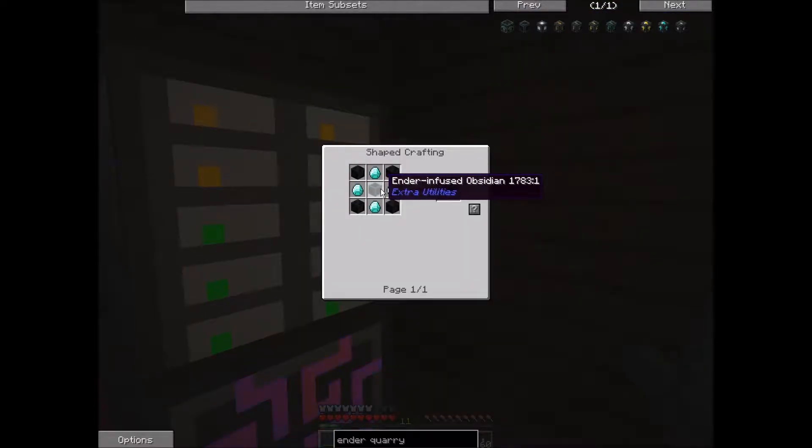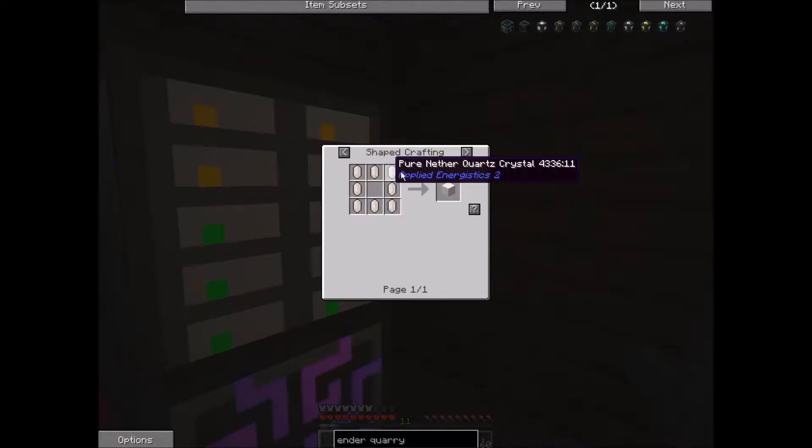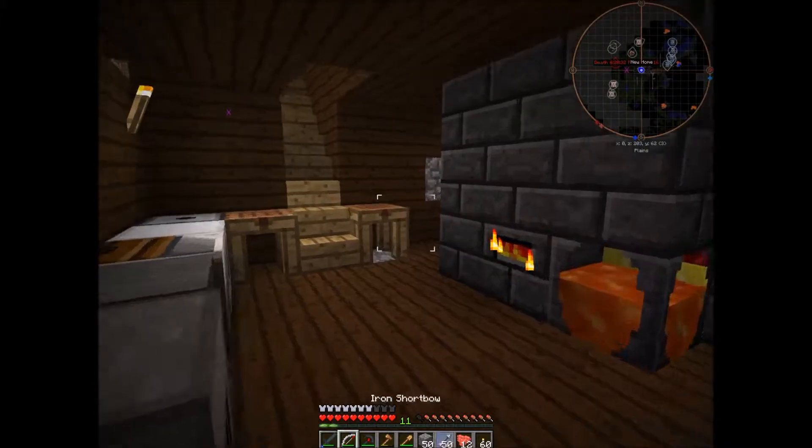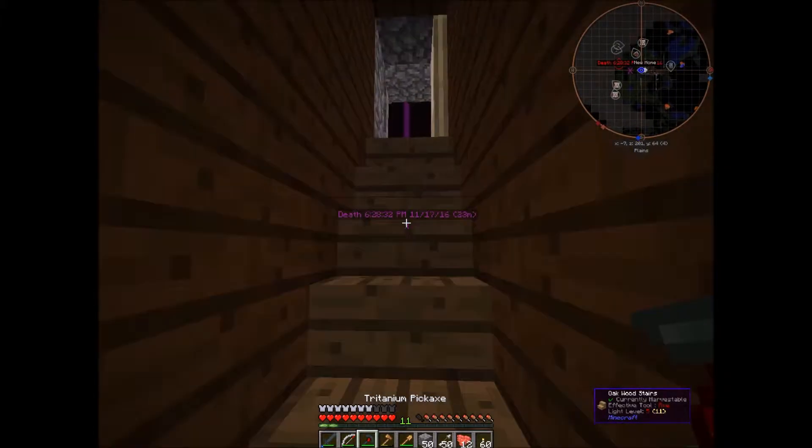Let's make this diamond etched. We need burnt quartz, which is blocks of quartz being smelted down. So we just need 4 quartz for 1 block. I'm actually going to come to the nether with you.